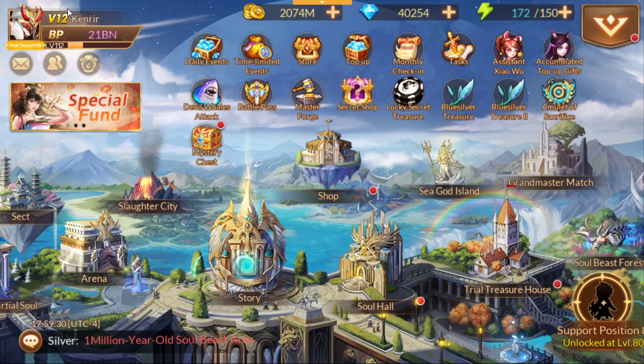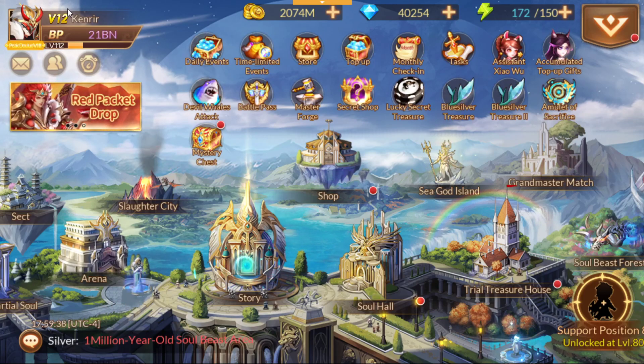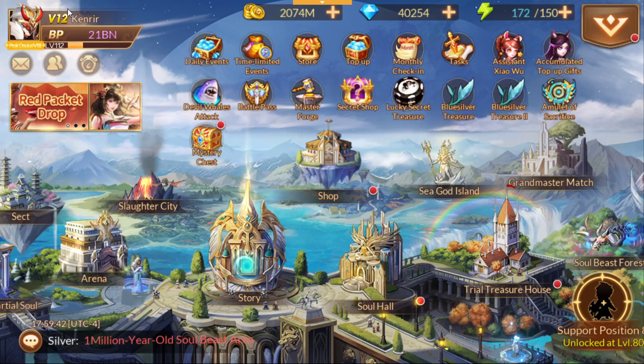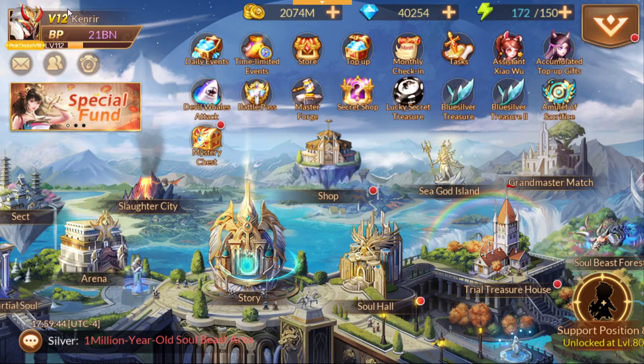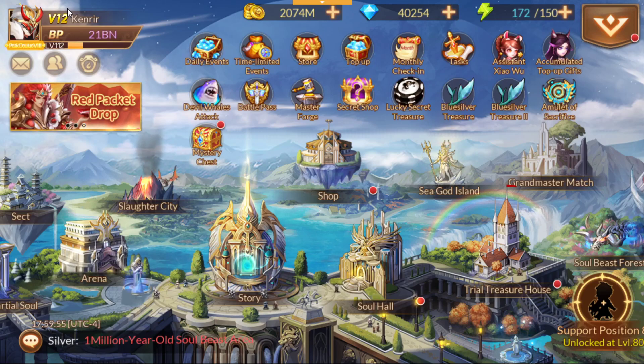The one right after her should be the second most powerful character in the game. Now, don't confuse Global with the Chinese server — the Chinese and Asian servers already got SPs out. But on the Global server, she will be the most powerful character in the game, followed by the second character after, which should be the second most powerful. I'm not exactly sure what they're going to do at this particular point, so it'll be news for me as well.